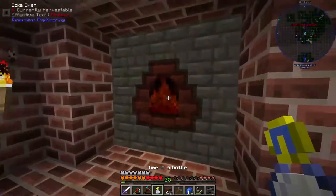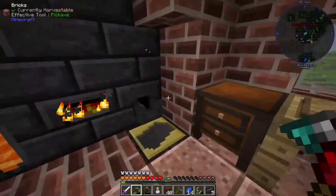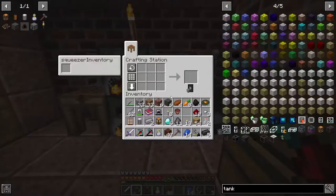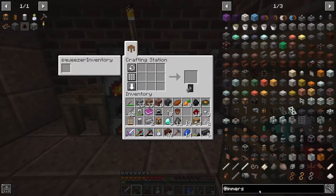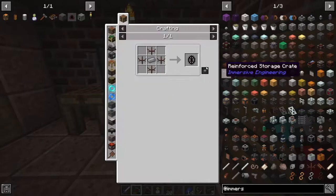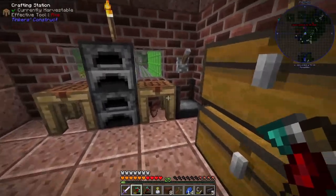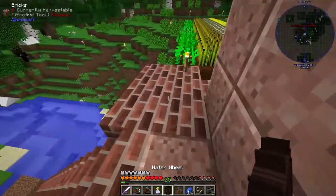Let's see how much time we got in our bottle - five minutes. Can we do this? Yes we can. So this should go faster - we have some coal coke. Let's go ahead and get some more steel ingots - yes we do. Let's make a water mill - it's like this, okay. I hope that's enough, just need to make four. Yes, we have everything we need for a water mill!